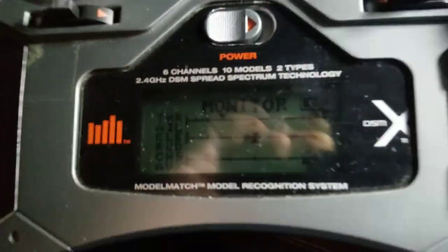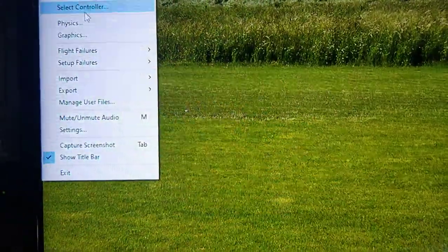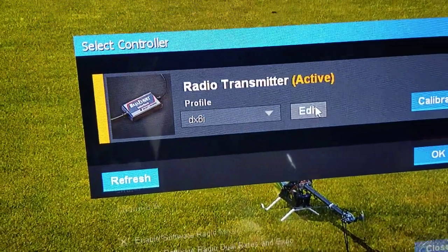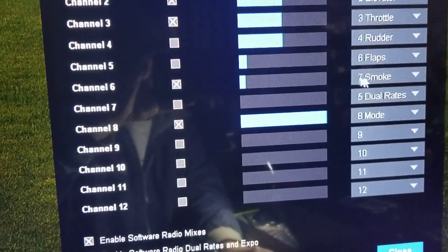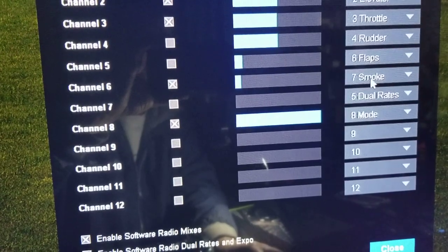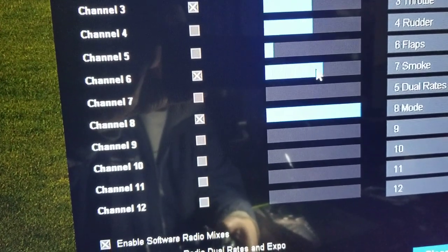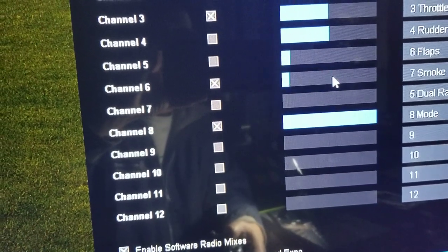I'm going to be doing another video where I do this in RealFlight. If you go into RealFlight, select the virtual controller, and go to edit - here's the confusing part - the actual channel that says smoke is throttle hold on the helicopters inside of RealFlight. It's the smoke channel for airplanes, but when you switch to helis it still says smoke but it's actually throttle hold. And that's coming in on channel six.